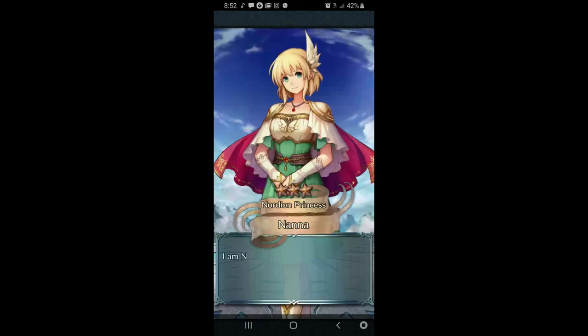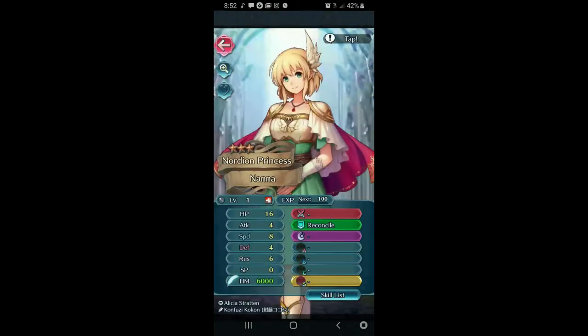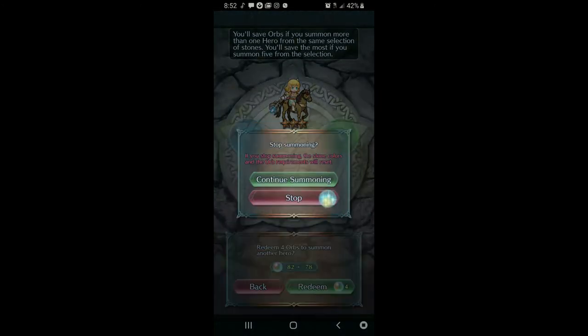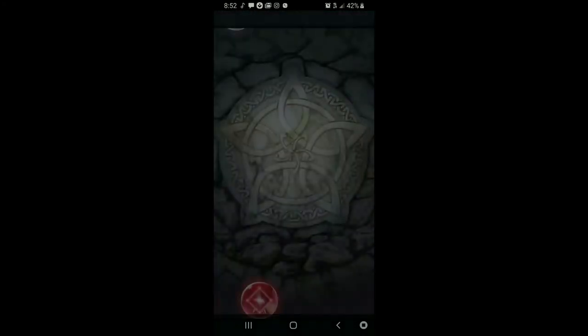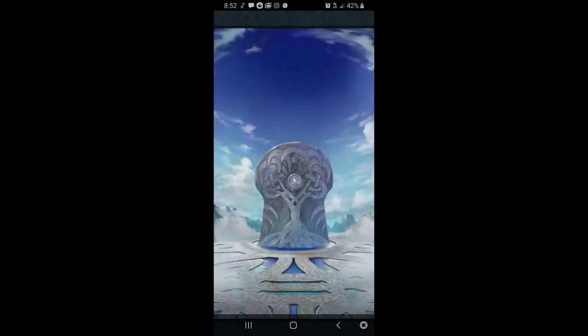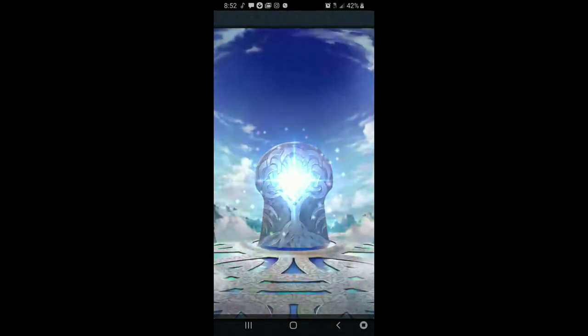Nana — are you plus HP? You are not plus HP, you're plus speed. On the bright side, I've pulled two Thrasirs — we only planned for one but pulled two. So that's our bright side.